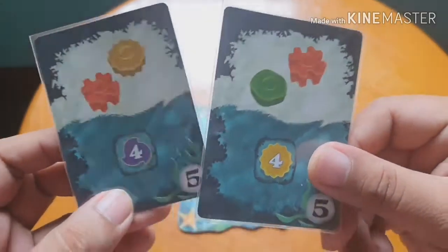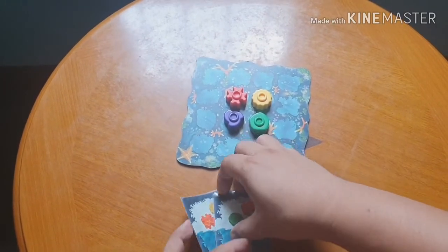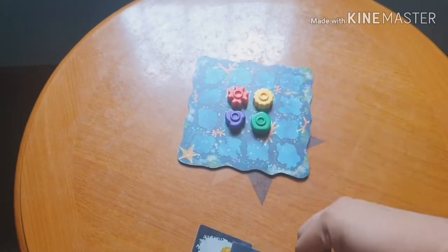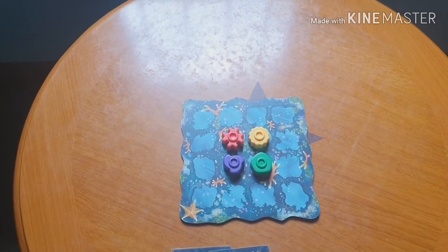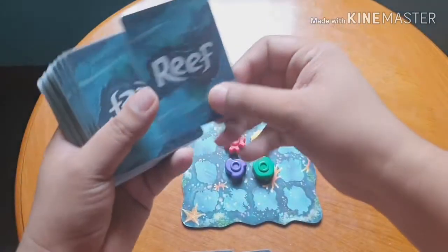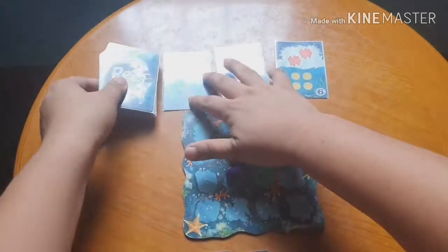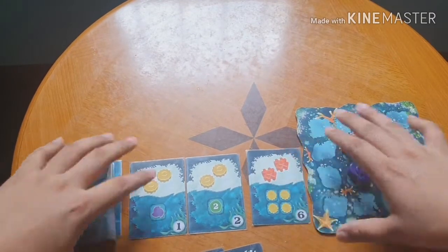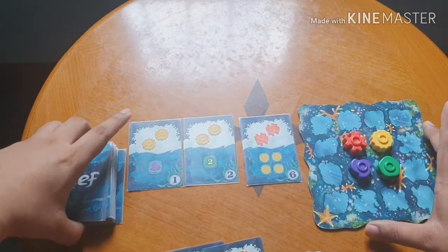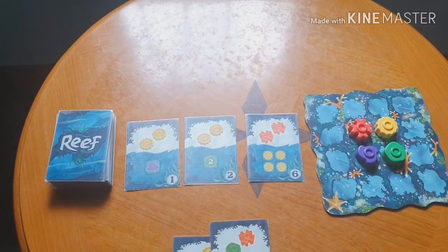The cards tell each player what they can do on their turn. You have to keep your cards secret. Then shuffle the deck — you have 60 cards total. After shuffling, put out three cards face-up and the deck on one side. So you have your board, the three open cards, the deck, your two hand cards, and the point tokens.